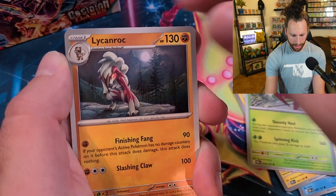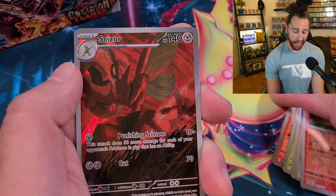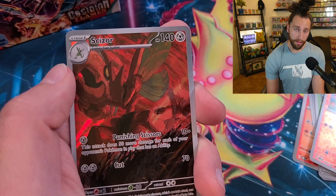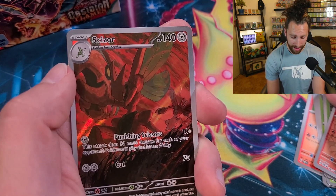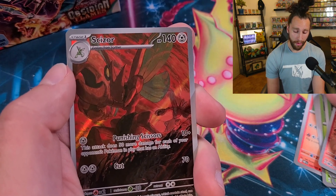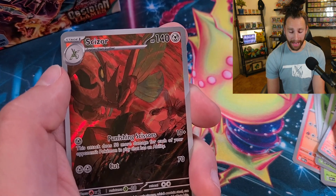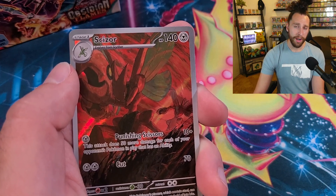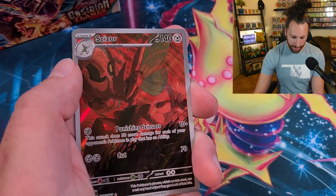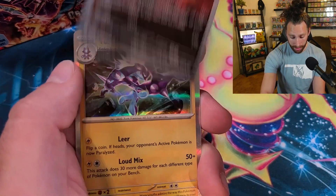We got Magnemite, Serena, Lycanroc, Robo Pass, Noivern — and we got a Scizor illustration rare! Not only is this playable, it's a hit. The Scizor has 140 HP and the Punishing Scissors attack: one Metal Energy — 10 plus 50 for each of your opponent's Pokémon that has an ability. Pretty playable — I'm thinking of trying it in the Lost Box. Scizor is both playable and collectible.